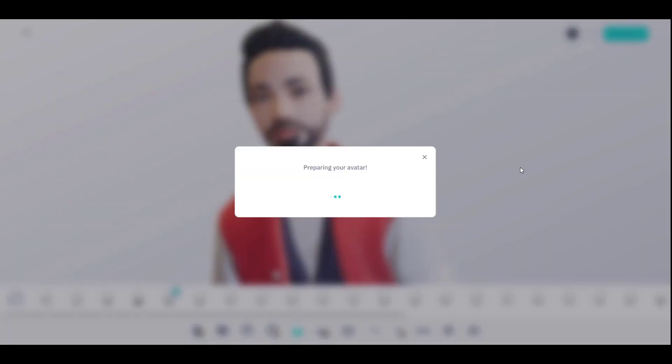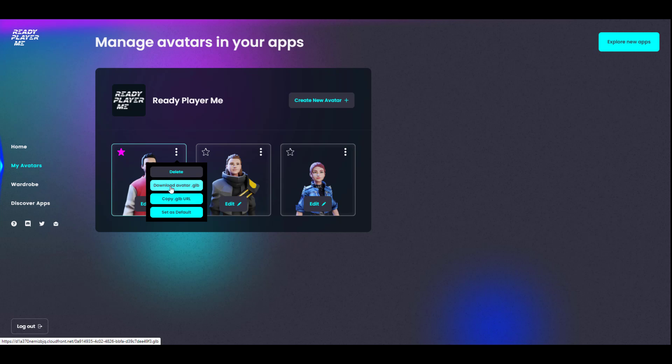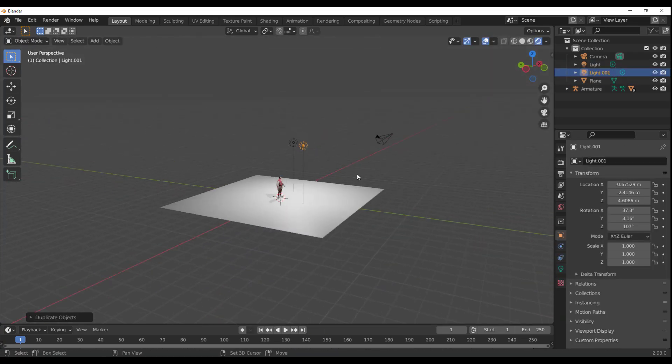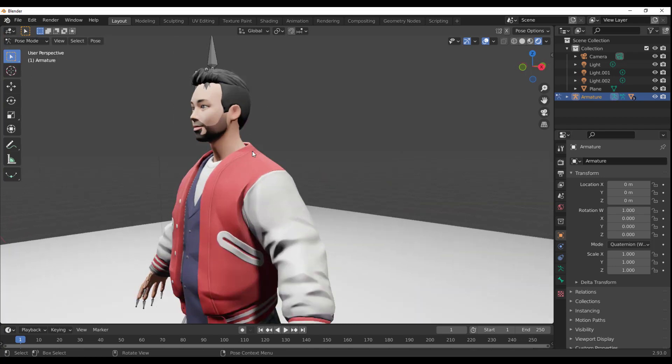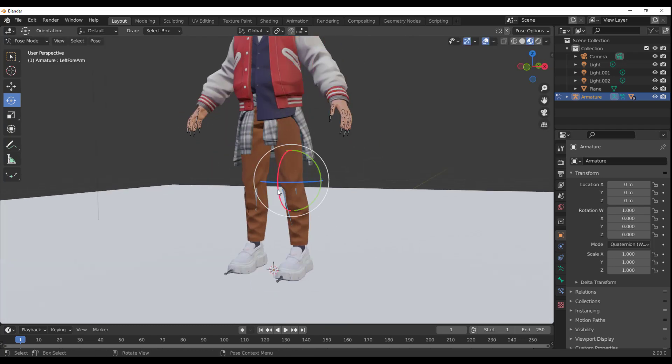Once ready, click on Enter the Hub — this transports your model to the hub, which serves as a collection of all the models you've made previously. You can review all your models, click the edit button to make further edits, or if you'd like to download it and use it in Blender, click the download button, download the avatar.glb, throw it into Blender, tweak it however you want, do cool lighting and more.